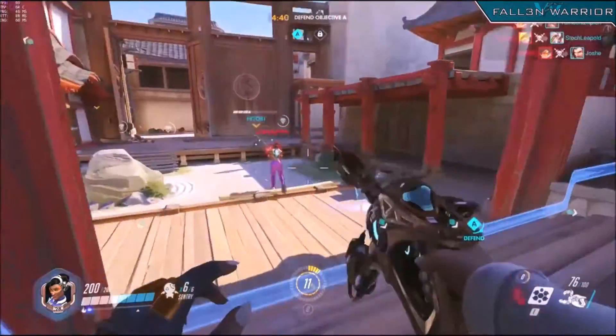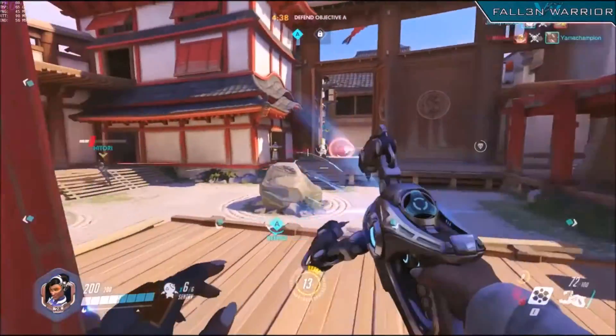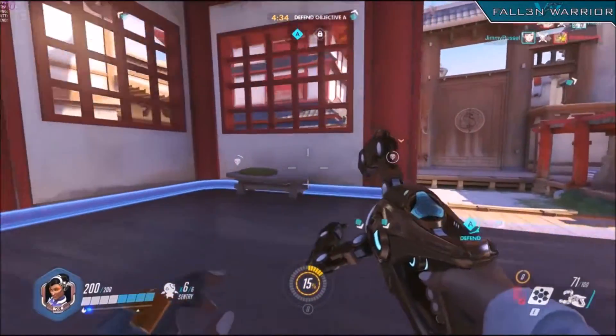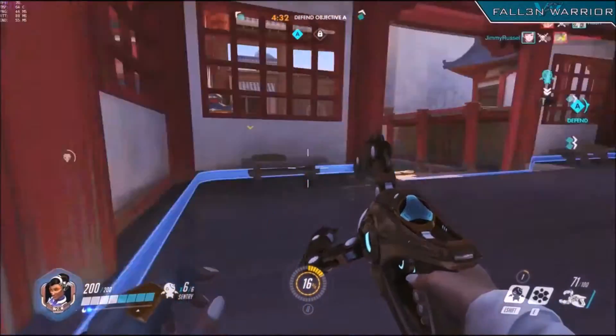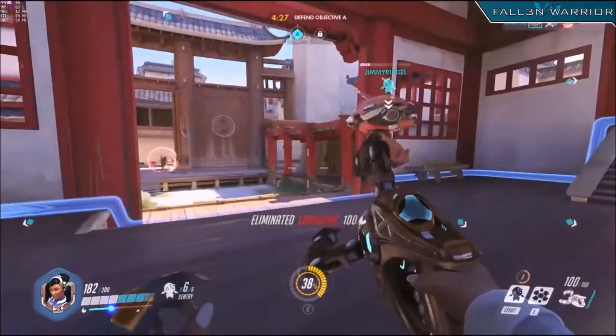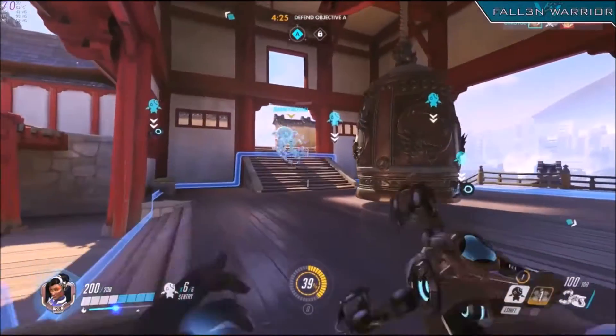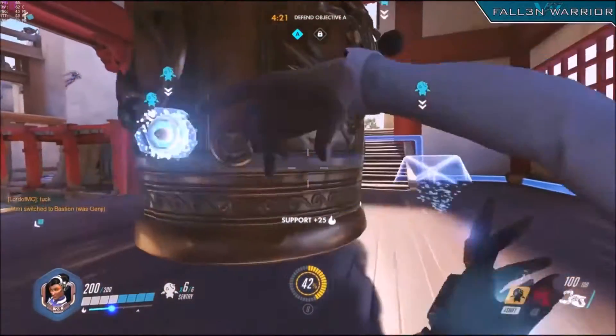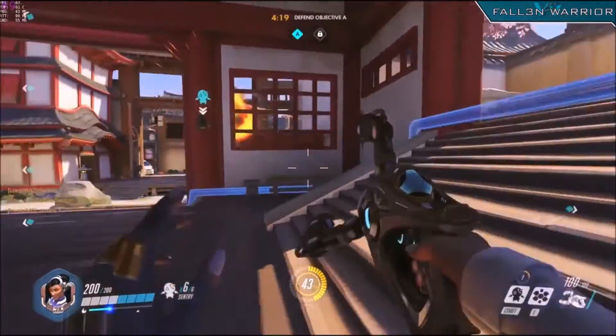All you gotta do once your turrets are set up is wait for enemies to get on the point. As your match progresses, it is important that you maintain the positions of your sentries. If one goes down, put another up, maybe in a slightly different spot, since your enemies may be getting used to where the sentries are placed. Make sure to give your teammates shields when they respawn, and also make sure you use your laser to do further damage on an enemy being attacked by your sentries.